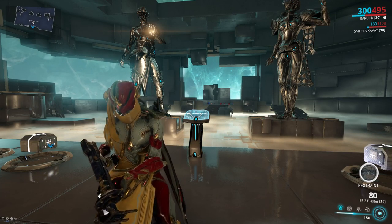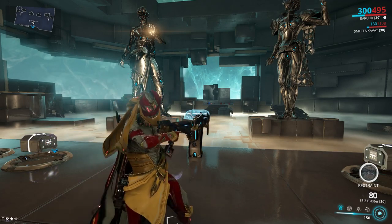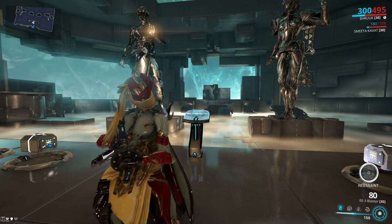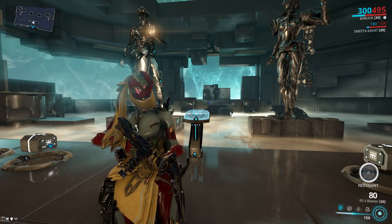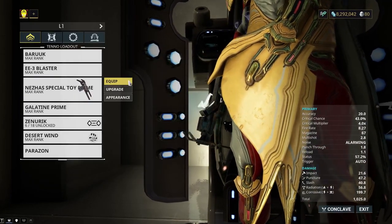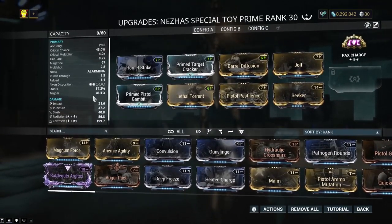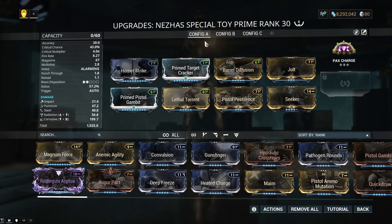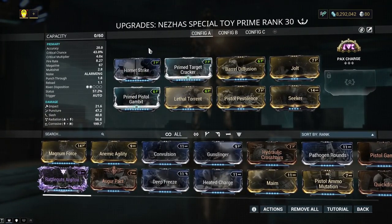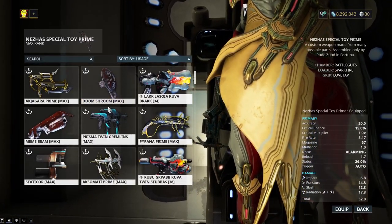I assume an all-status Rattleguts wouldn't be horrible, but I think you'd be better off with the Braton Prime at that point. Just going full crit, or maybe a hybrid like my secondary Rattleguts — that thing destroys and doesn't give a fuck. So a primary version would just rip and tear through everything.